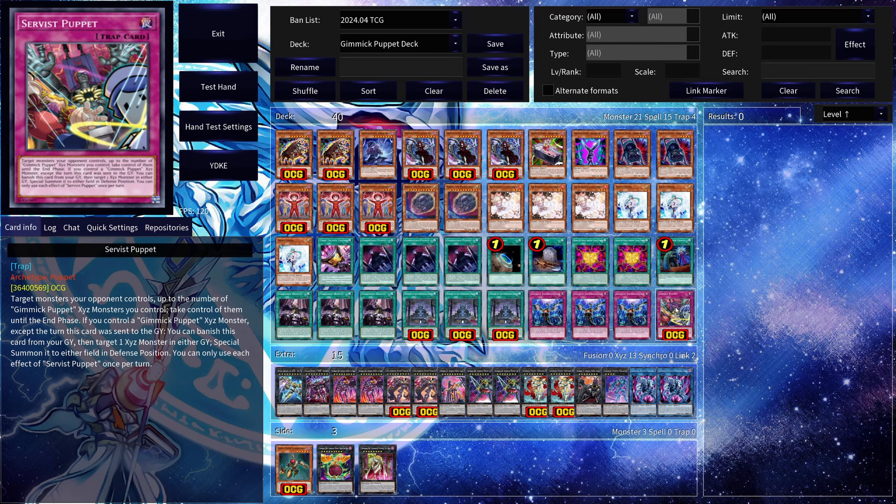Three copies of Impermanence as mentioned. One copy of Service Puppet — target monsters your opponent controls up to the number of Gimmick Puppet Exceed monsters you control and take control of them until the end phase. It's pretty annoying when your opponent establishes a board and you just take it, making it very difficult for them to play through.